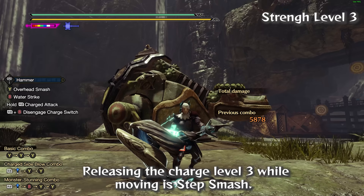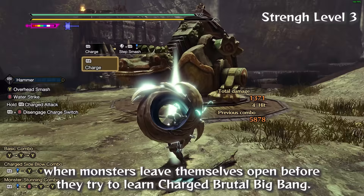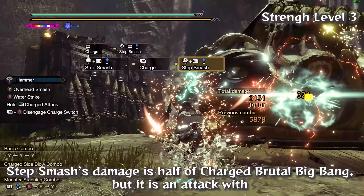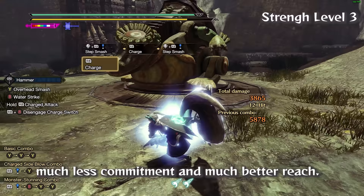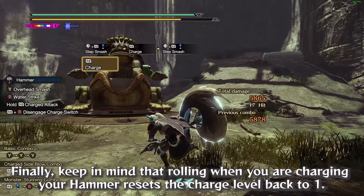Releasing the level 3 charge while moving is Step Smash — one of Hammer's best moves and the one I recommend beginners use the most when monsters leave themselves open, before they try to learn Charged Brutal Big Bang. Step Smash's damage is half of Charged Brutal Big Bang, but it is an attack with much less commitment and much better reach. Similarly to the level 2 uppercuts, it covers distance and closes the gap with monsters. Keep in mind that rolling when you are charging your Hammer resets the charge level back to 1.